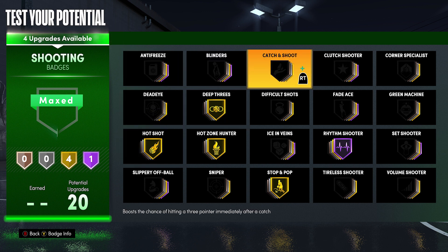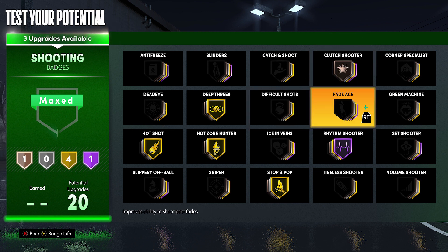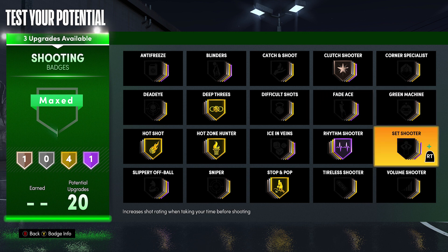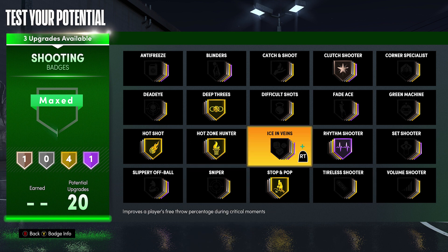Of course, I did Posterizer Hall of Fame — just so anytime I drive in I get it. I want to get as many contact dunks as possible. A lot of other finishing badges are good, but at the end of the day, I want to yam on people. I'm putting Posterizer as high as it goes. With the shooting badges, I'm doing Deep Threes, Hot Zone Hunter, Hot Start — will make your takeover go up super quick — Rhythm Shooter and Stop and Pop. I've been playing around with them, they're both very effective badges.